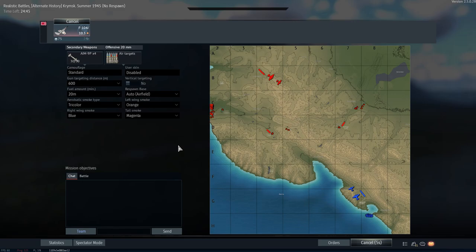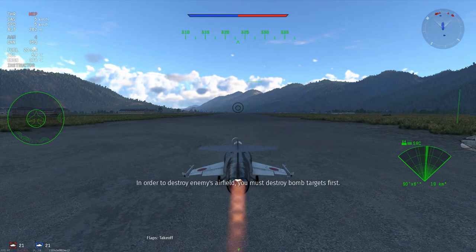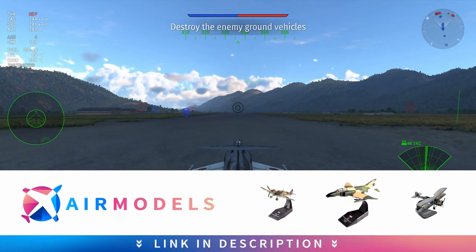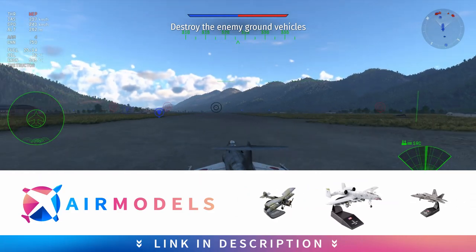The AIM-9P is the same missile put on the F-5A in the Chinese tree, and of course the same missile we get on the F-1. These missiles are basically analogous to the RB-24J and the AIM-9J.